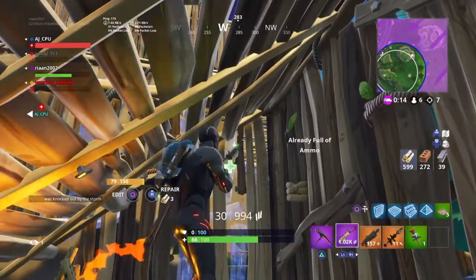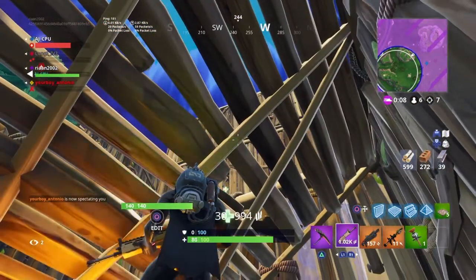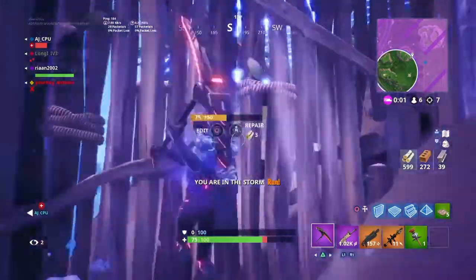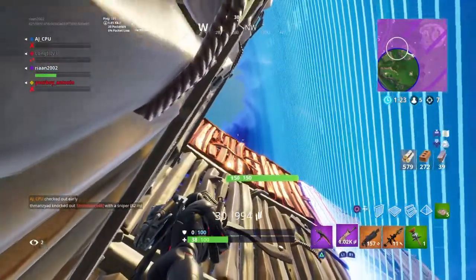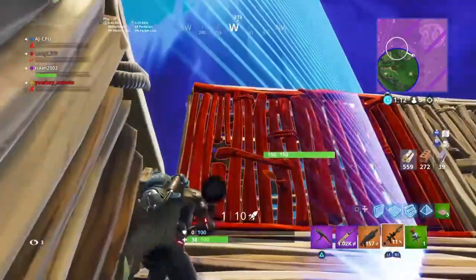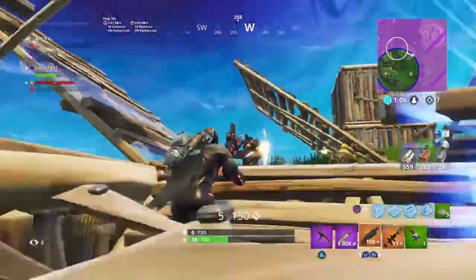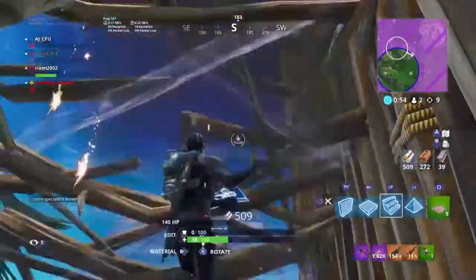Unfortunately AJ gets knocked out by the storm, and from this point on I start panicking because I'm in the zone but these guys can't see me. I stop playing passively from here. One of these guys gets knocked, and I realize I'm in a 1v1. In 1v1s it's basically all about getting the high ground advantage.